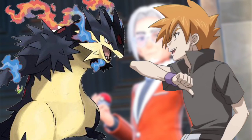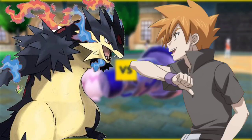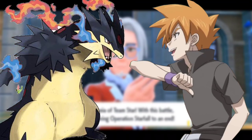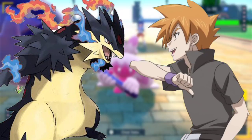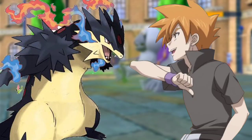Steelix use Hyper Beam, said Harrison. Samarat use Ice Beam, said Ash. Steelix launched Hyper Beam, which Samarat dodged using Double Team and fired Ice Beam, freezing Steelix. Steelix stayed still for a few seconds before breaking free from the ice, then used Dig, sending Samarat flying into the air. Samarat balanced itself and used Hyper Beam, which Steelix countered with Flash Cannon — both attacks led to an explosion.